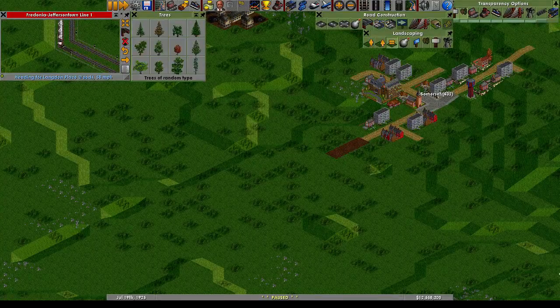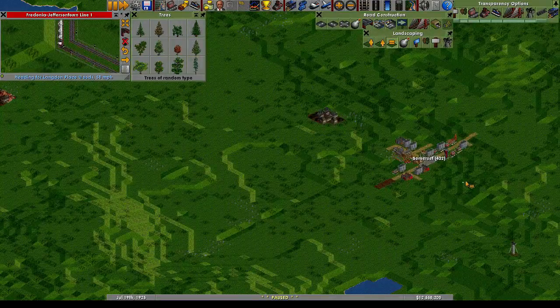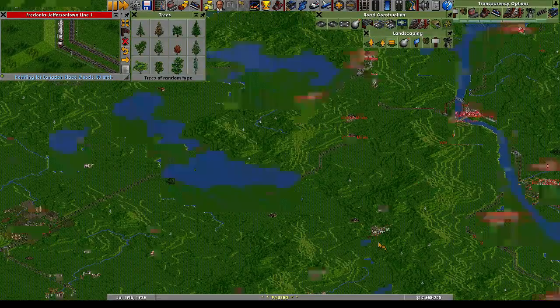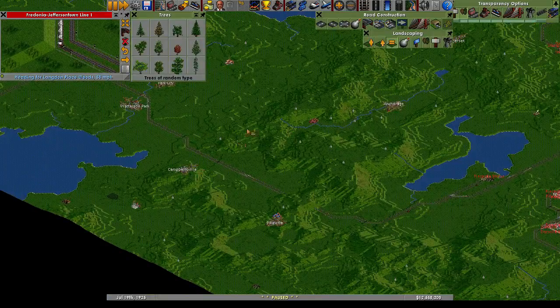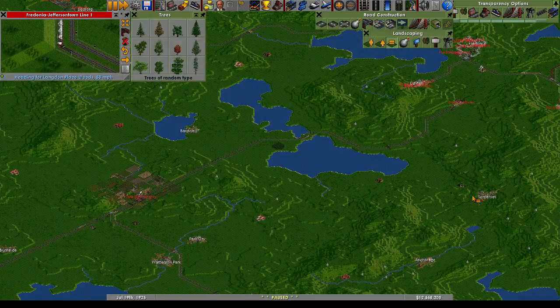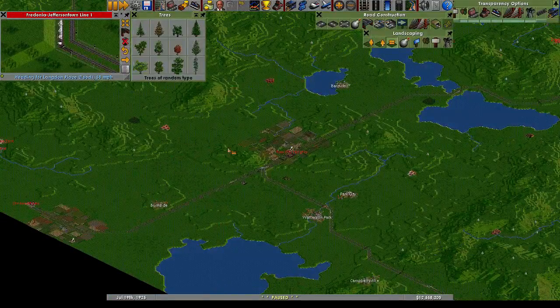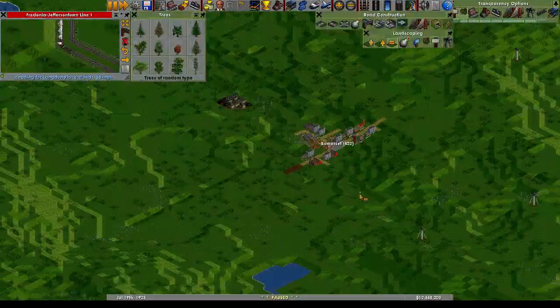Hey everybody, it's BruceQuad, back with some more OpenTTD. Today we're going to get our station hooked up in Somerset, and then we're going to bring a line down from Fredonia to Somerset, Anchorage to Campbellsville. We also have a little branch going out from Somerset down to Bardwell, and then this will probably connect down to Park City, or maybe down to Brentside. Let's go ahead and get started.